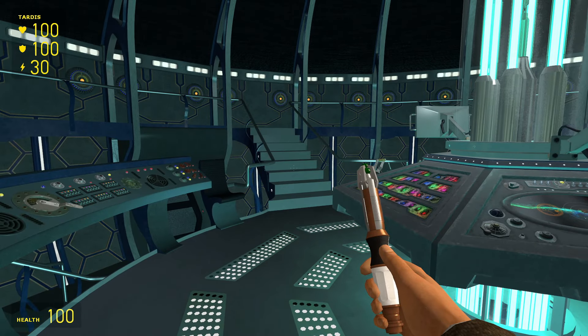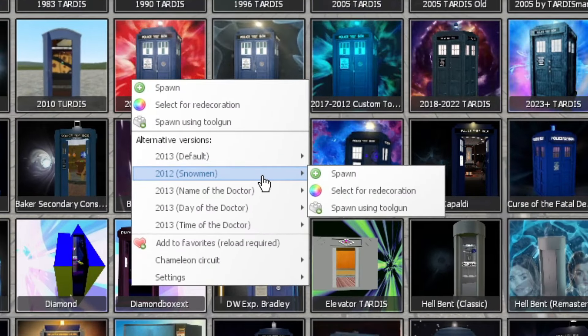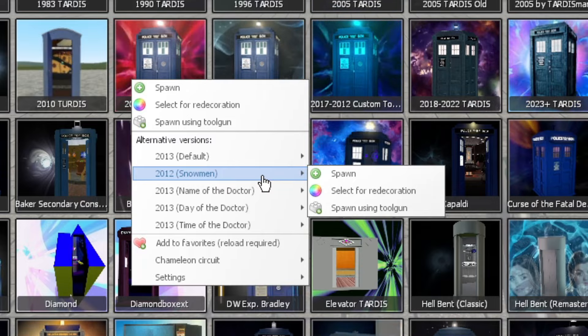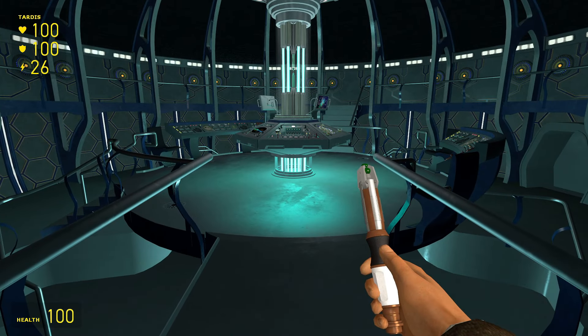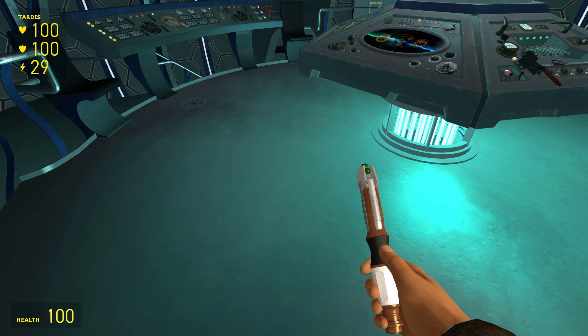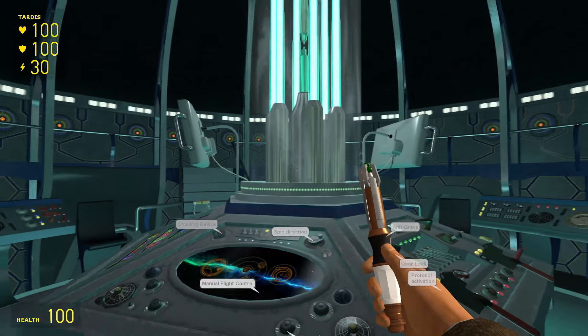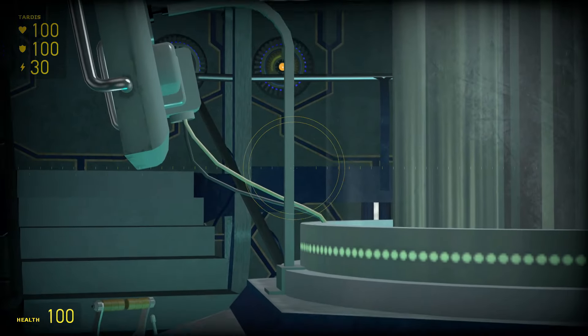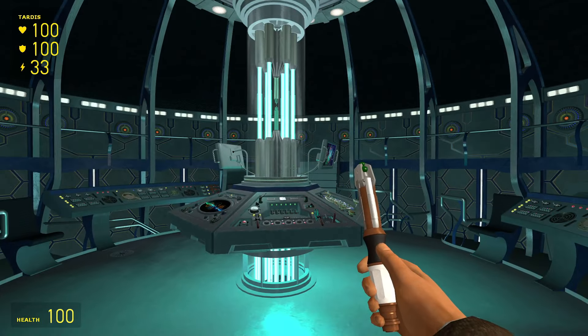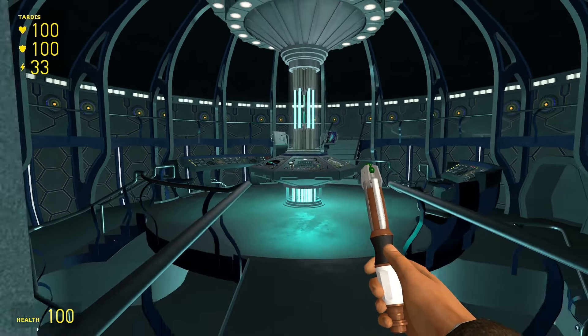The first alternate interior is from the 2012 Christmas special, The Snowmen — actually the very first time this TARDIS was ever used. The differences are quite obvious: there are literally no floor vents, for some reason, and the monitors are held up by these weird curvy monitor stand things and can't be moved. But other than that, it's the exact same, including the exterior of course.